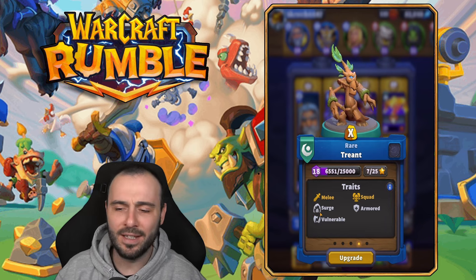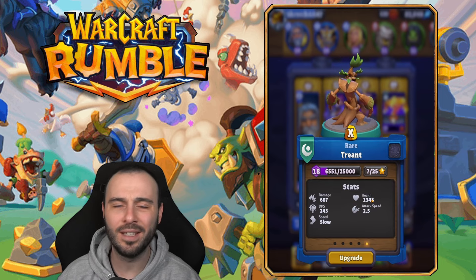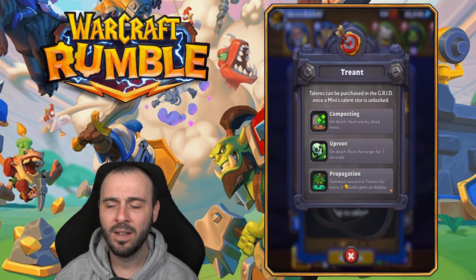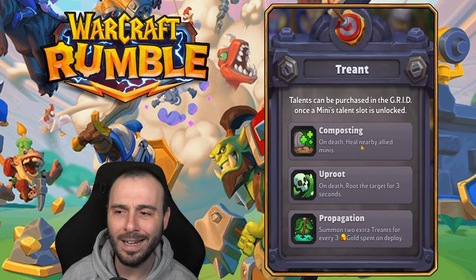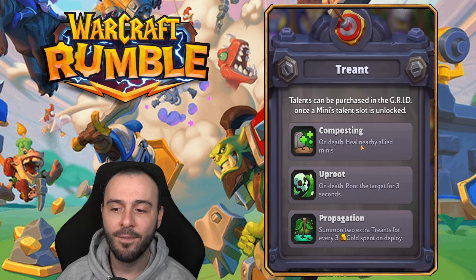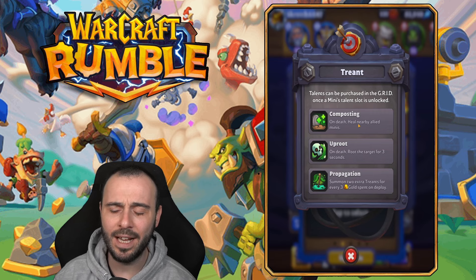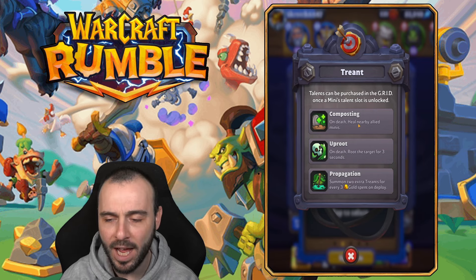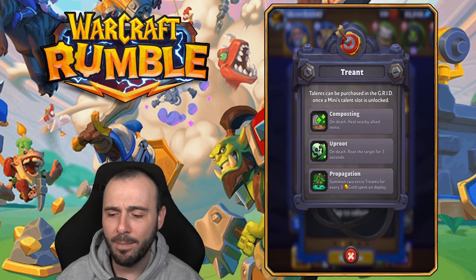Being a group mini, it's not going to be the tankiest and it's not going to deal the craziest damage. Melee, Surge, Vulnerable, Squad, Armored. Very slow. Decent-ish health, but still nothing crazy — they're going to die pretty quick. 600 damage. Not bad, actually. For talents, we have Composting — heal nearby allied minis — and Uproot, which roots the target for 3 seconds. I'm a big fan of crowd control, and Uproot is my main pick. Rooting for 3 seconds can give you the upper hand to have more troops deployed heading toward the enemy. Uproot, in my opinion, is the way to go.